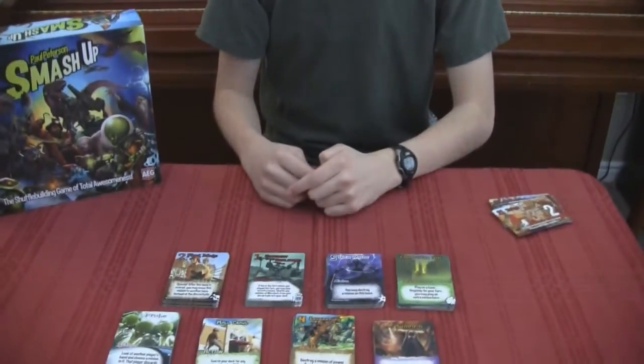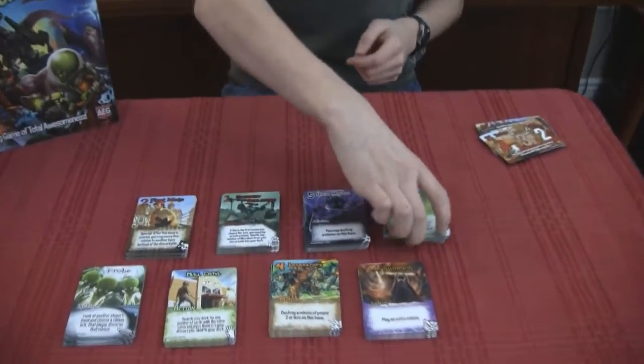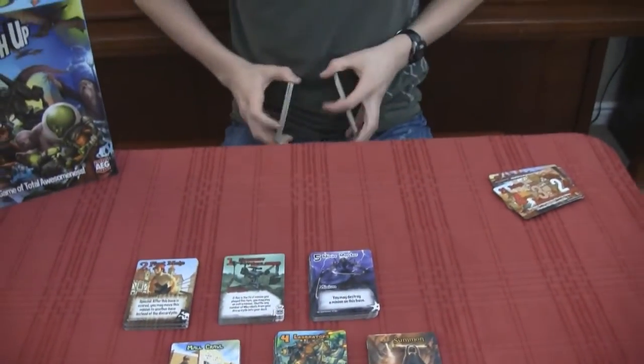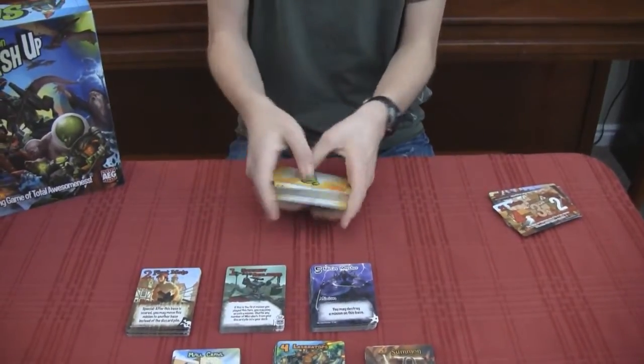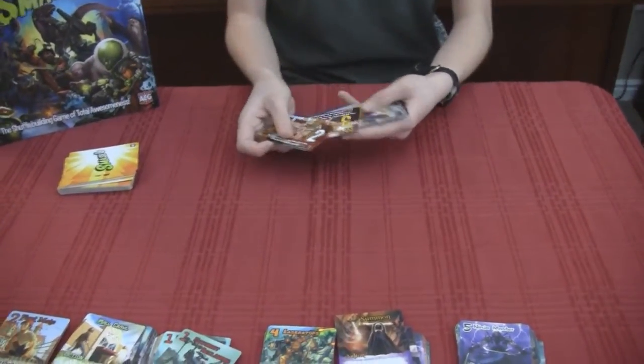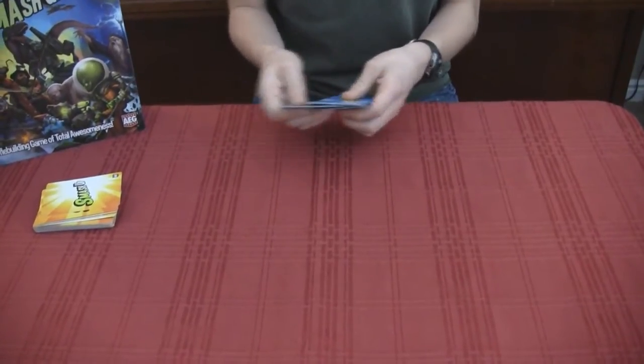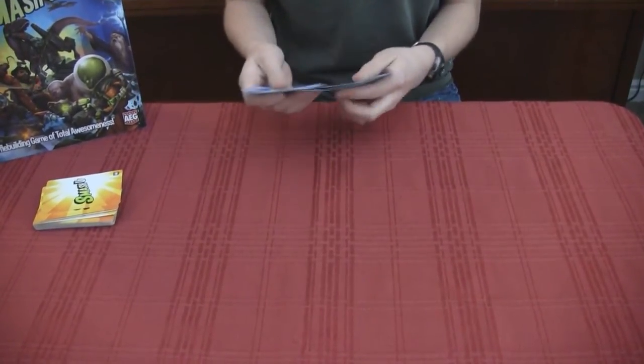So everybody gets two factions? Yes. So for example, I'll choose the tricksters and the aliens. Shuffle these up real quick. You pull out bases randomly, depending on how many players there are. You pull out as many bases as there are players, plus one.